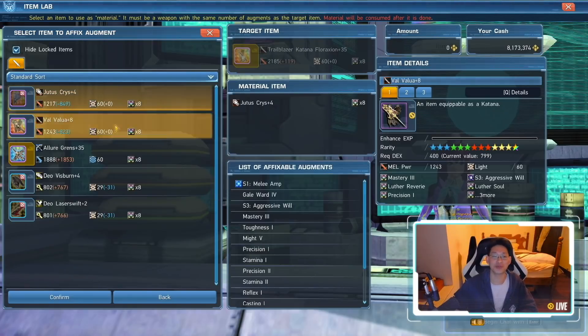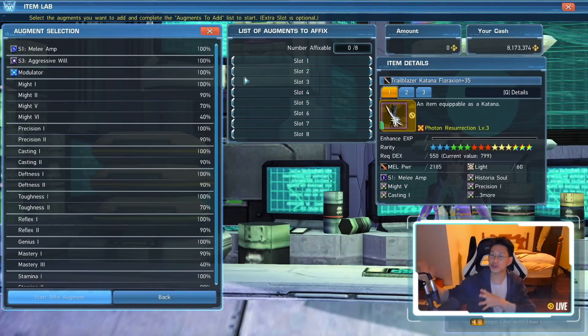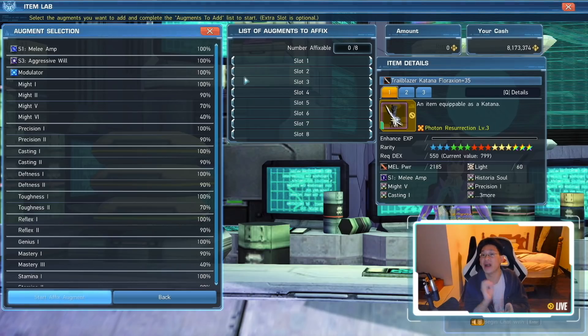Before doing anything, check your flowchart sheet. The final result should be S1, S2, S3 abilities, Graceful Might, Might 5, Apprentice Soul, Persona Reverie, and Modulator. And thank goodness I checked — I already messed up. I forgot to bring out the capsule to get Graceful Might.